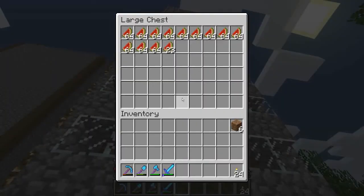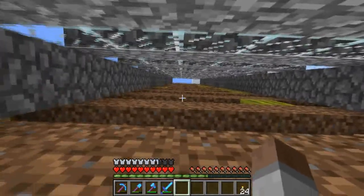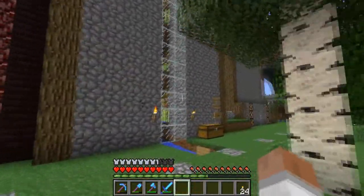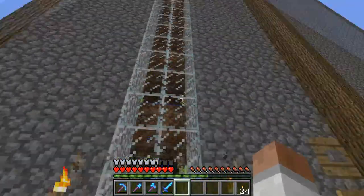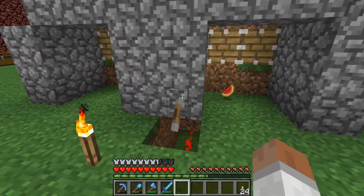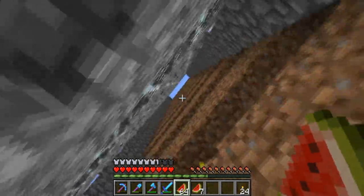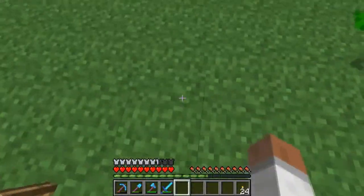This is my melon farm. Not many melons have grown on this side, but they have on that side. I came up with this idea when thinking about the sugarcane farm - doing it in the same sort of way. The problem with melons is you've got to have an extra free space and it's a bit harder to manage. If I just want to harvest it I wait for everything to fall down - sometimes they get stuck, but I get like a whole stack and more, which is perfect.